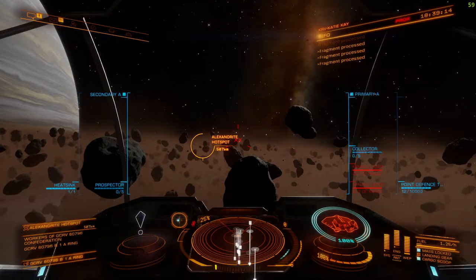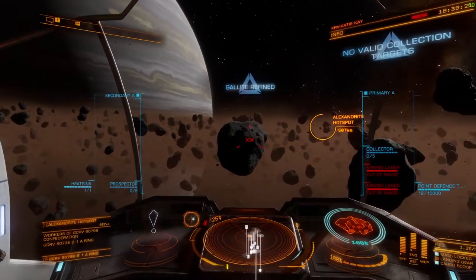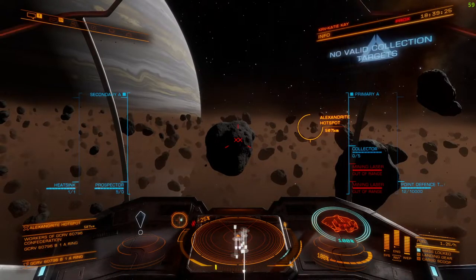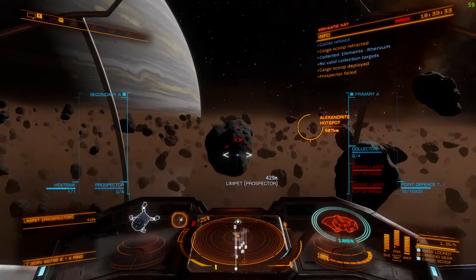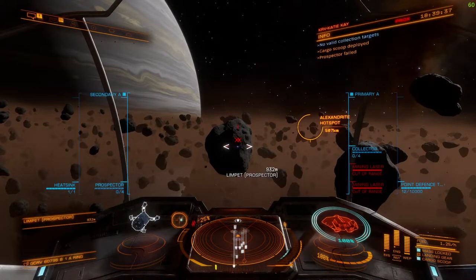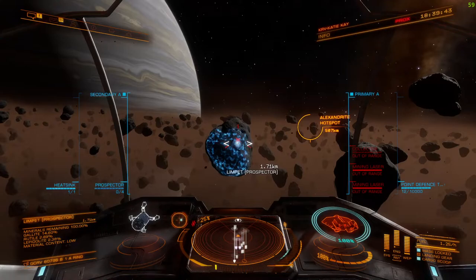And that, folks, is how you mine — it's just a question of rinse and repeat, really. Obviously the bigger the ship, the more limpets you can carry. Don't worry about when it says 'prospector limpet failed' — only one prospector can be active at any one time, so when you shoot out a new one it kills the old one. Don't worry about it.